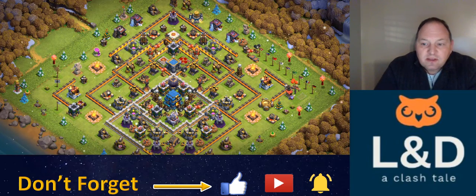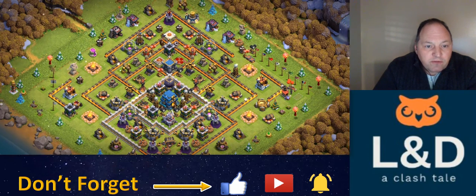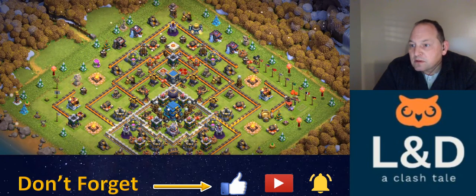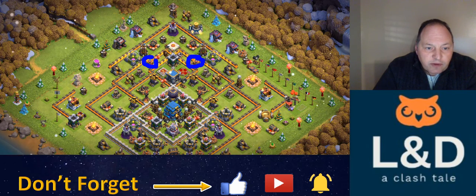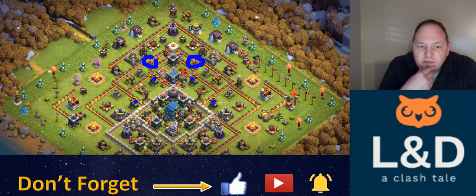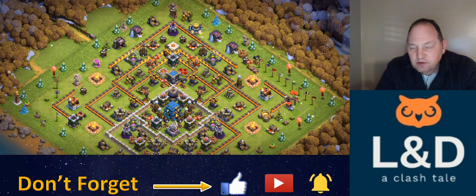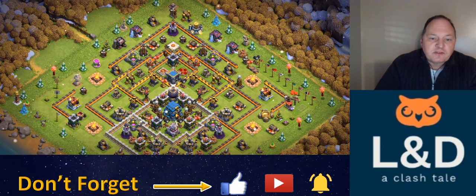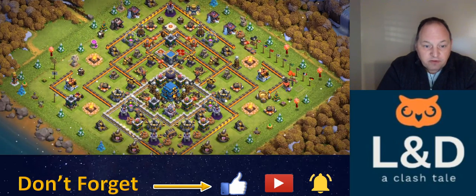It looks simple, but it's actually fairly effective. One thing to note: you've got the air sweepers right here and here, both oriented the same direction. And then you've got the four air defenses. That makes the space surprisingly tricky for air attacks, because you either come in from 12 o'clock behind the sweepers — which makes sense because you don't want the sweepers ruining your air attack — but then you're facing those four air defenses. Or you're going in from 6 o'clock and those sweepers are going to play back with you.